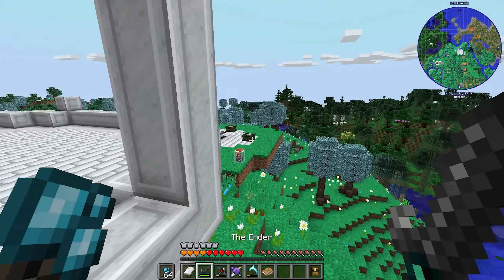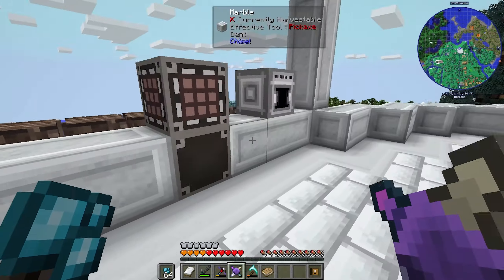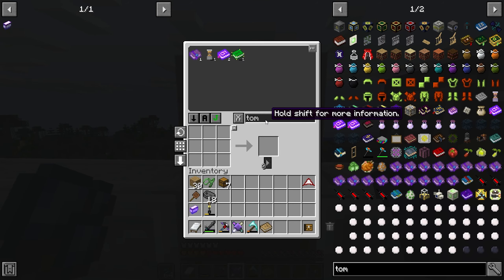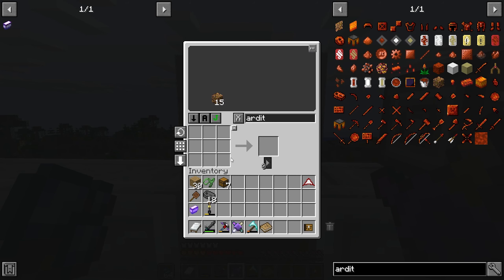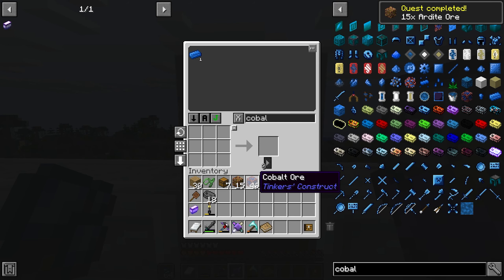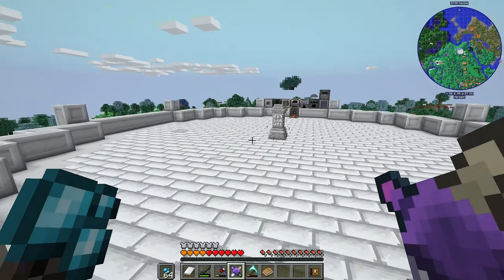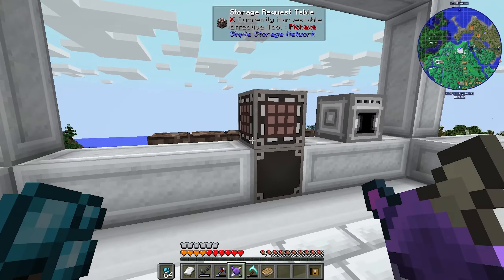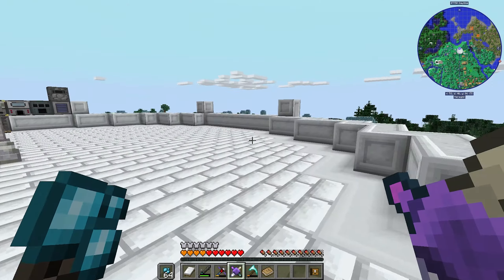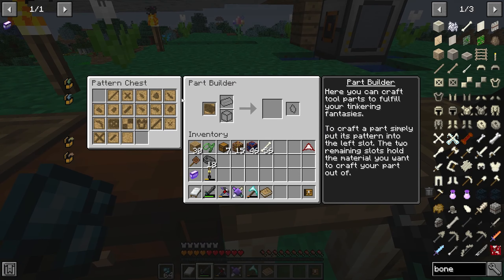To kill this wither we're going to need a better weapon. I don't think this ender sword is going to do enough damage. The paper shuriken might be all right, but we're going to need better armor and a better weapon. Let's grab some ardite - grab all of it - and some cobalt. We've done a quest too, fantastic! I'm going to make a manilium blade with a bone hilt.